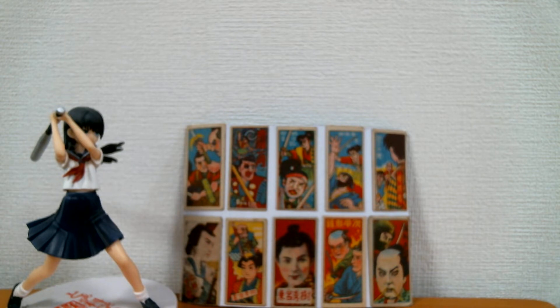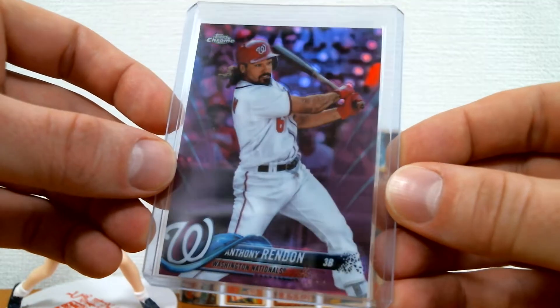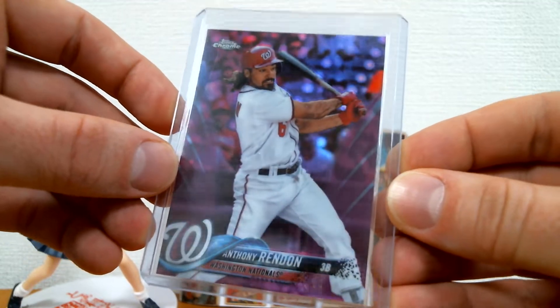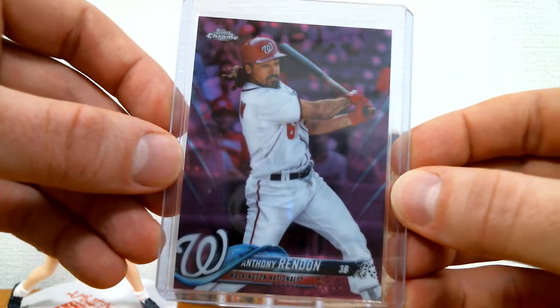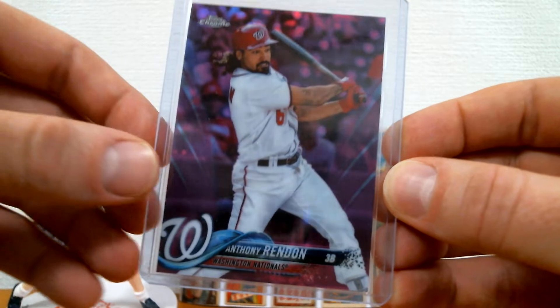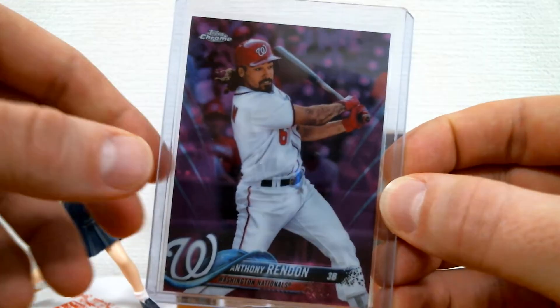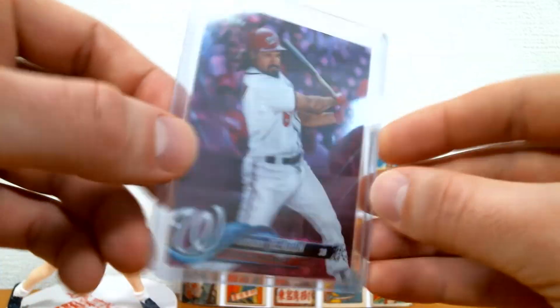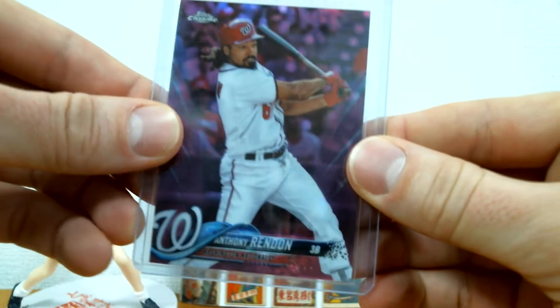Some of these are new pickups, and some of them are just ones that I kind of had in my collection that I wanted to show off. First up, we got this sweet pink Anthony Rendon 2018 Bowman Chrome pink refractor. Awesome looking card — I love the picture on this, it just has a nice sort of oomph or like movement to it. He's got the like jerry curls flying in the wind, looks pretty dope.